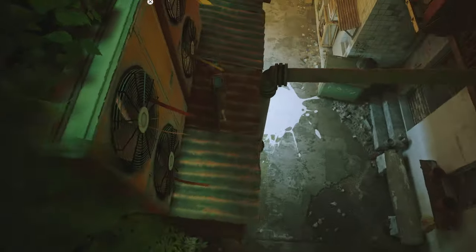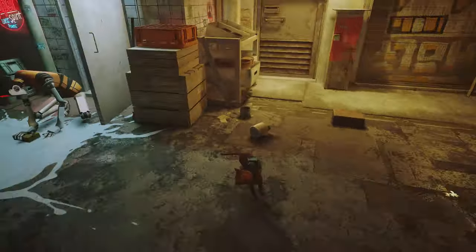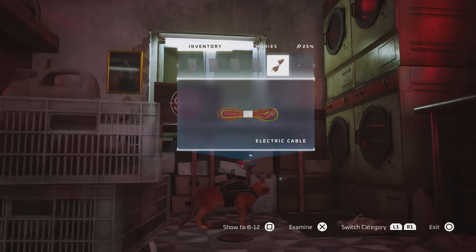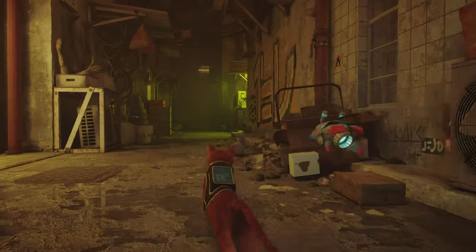Once you've done that, you want to come down here, go past the robot, and in here right up on this thing will be a bottle of detergent. Very simple. Then you want to go and get that bottle of detergent.